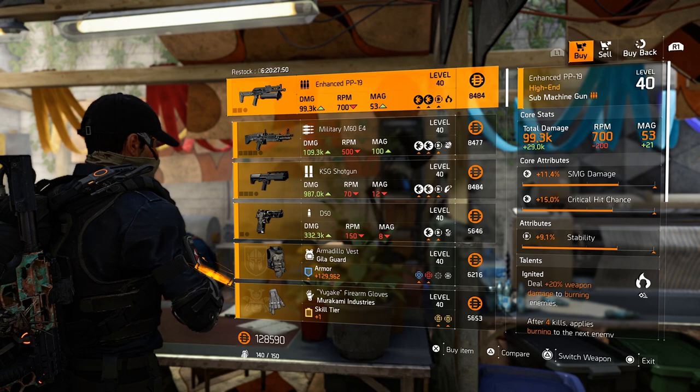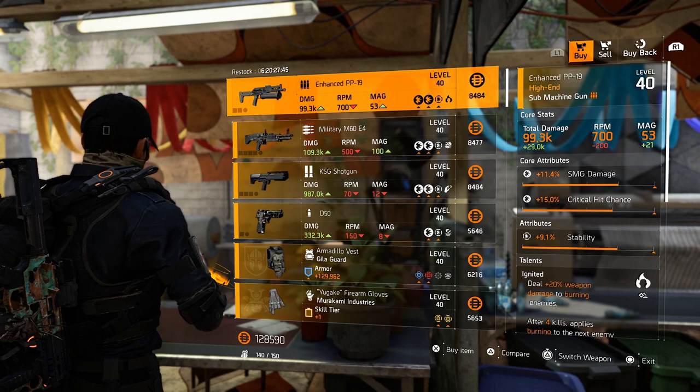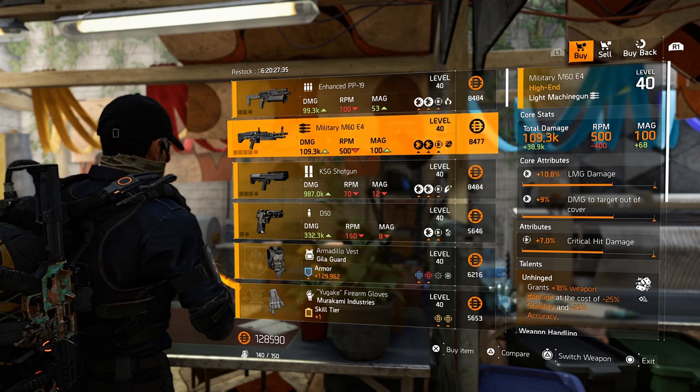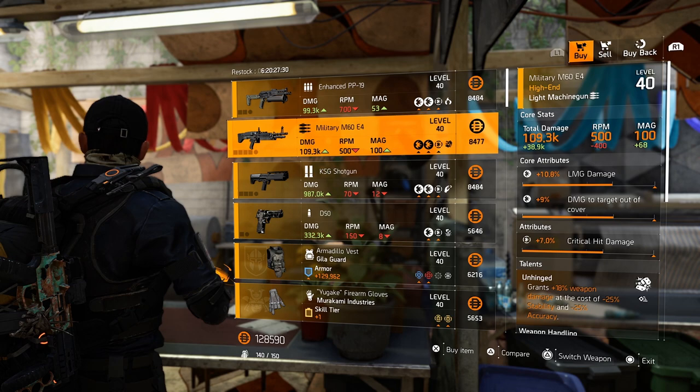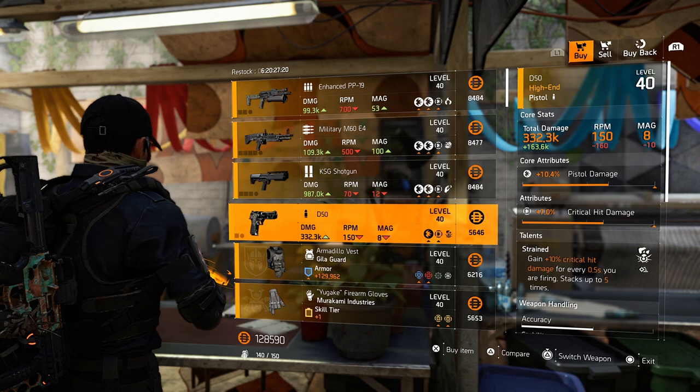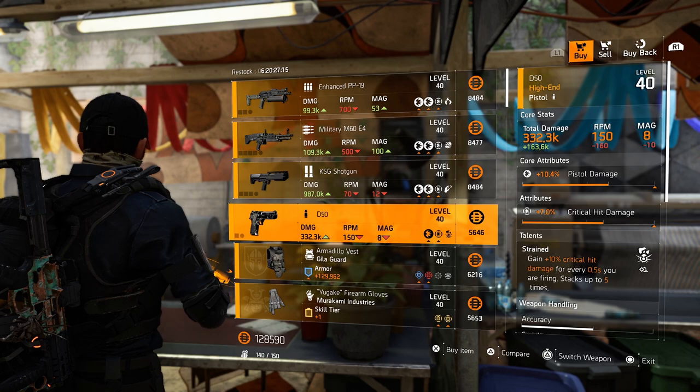At Roy, our last vendor today, the enhanced PP19 is first but it's not great, just leave it here. M60 with unhinged — could be nice, roll the critical hit damage for damage to armor and optimize the rest, but it's gonna set you back. KSG shotgun could be a nice one — roll the steady handed away and optimize the rest. D50 — pick it up if you still need your Liberty or are crafting multiple Liberties, else please leave it here.